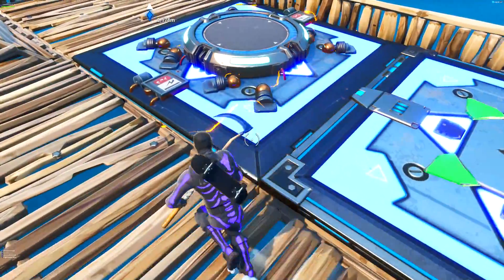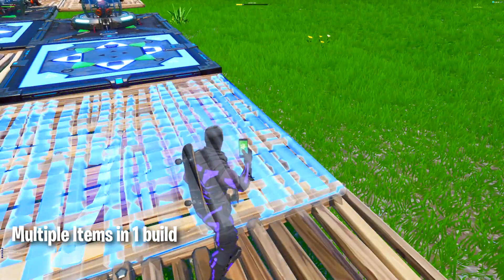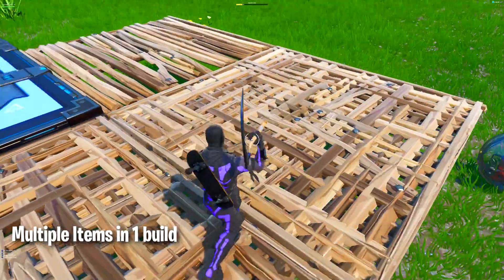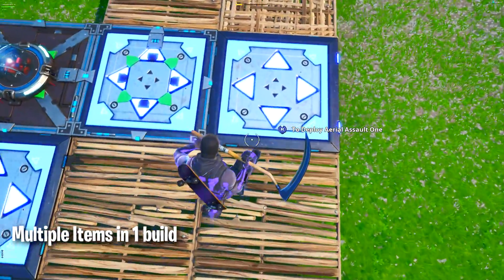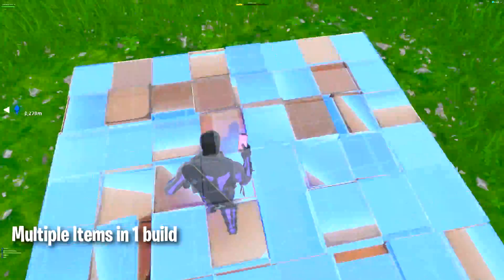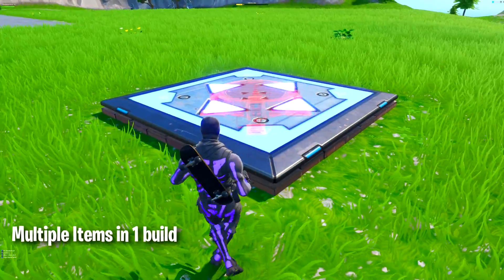The last glitch is so insane — you can have multiple items on one floor. I have a zapper trap, a bouncer, and a launchpad all on just one floor. This is the easiest glitch you can do in creative right now. What you have to do is simply cut the item and paste it again and again — spam-pasting while moving around. Once you do it correctly the structure is going to be layered like a waffle, with floors on top of each other, and then you can place two items at once.